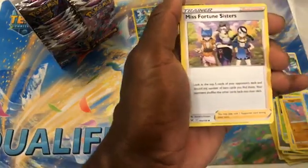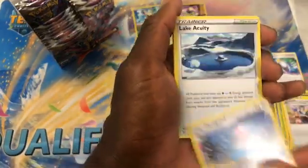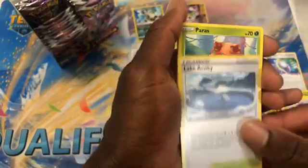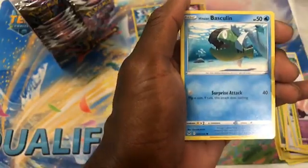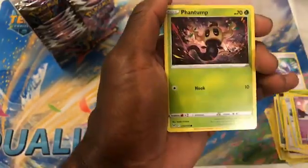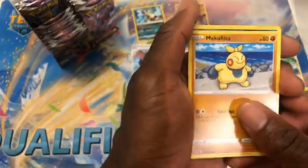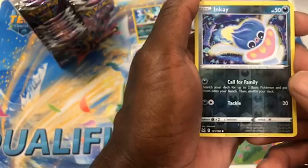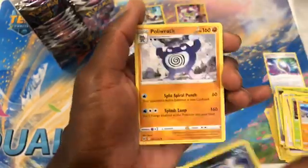Pack six: Water Energy. We got the Misfortune Sisters — cool. I like Acuity. Paris, Inkay, Hisuian Basculin, Phantom, Makuhita. Reverse Inkay — that's a Call for Family. Polyrath.